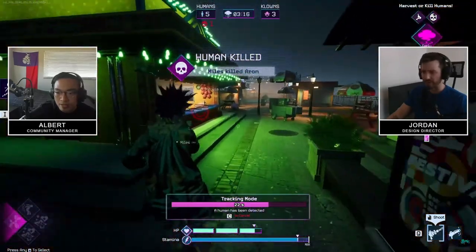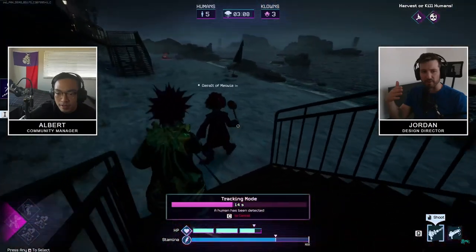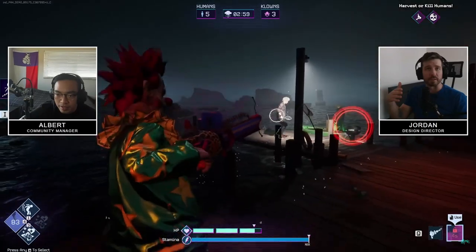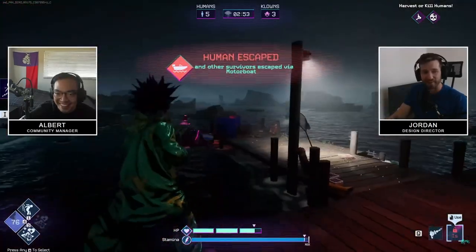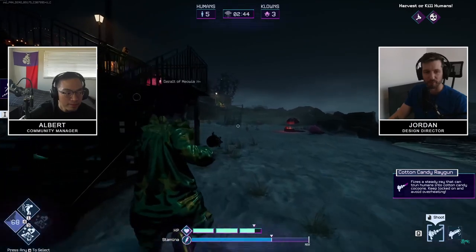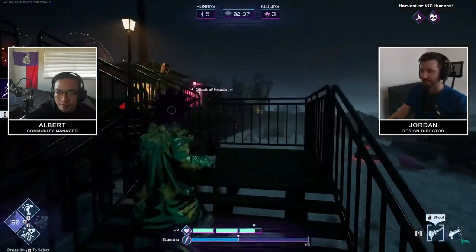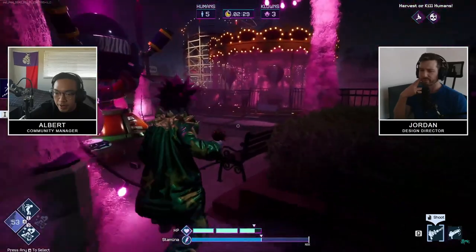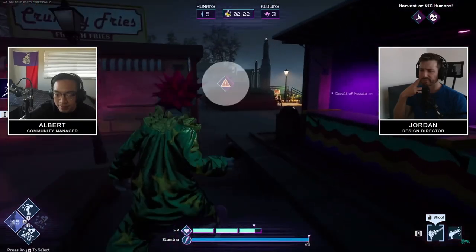Let's cover secondary weapons - you get the cotton candy ray gun for cotton candy cocooning people, and then a secondary weapon which is generally for killing, getting humans down onto the ground. Clowns are very much about getting the cocoons and bolstering their food supply, so that's an important part of succeeding. We talked about the LOL ability. The balloon dog was used for a bit of tracking - although the moment I tracked them I realized they were on the boat and then left.